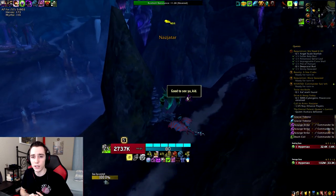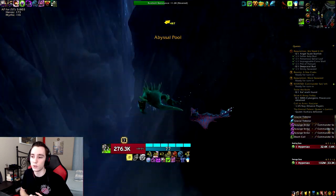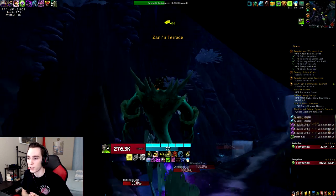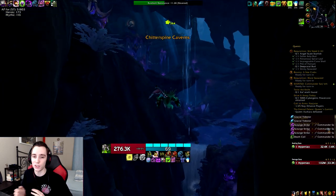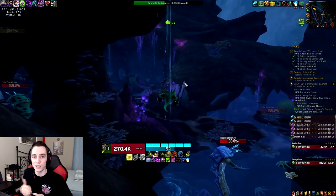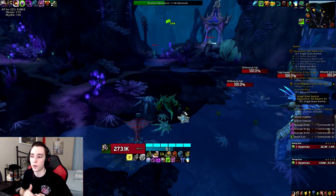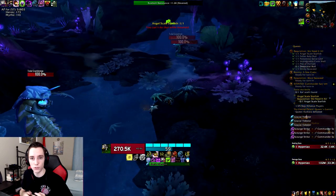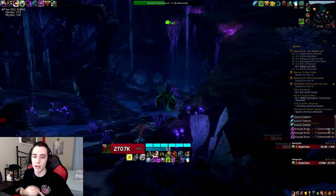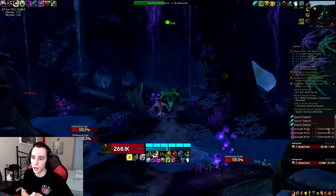The Azerite Essence setup I'll be using is Crucible of Flame Major with Lucid Dream Miner or World Vein Miner, depending on how many other people are using it in melee. If at least four or five people opt to use it in melee, I'll run World Vein. If none of the other melee are using it, I'll use Lucid Miner.